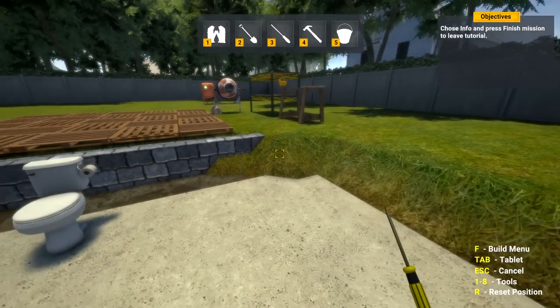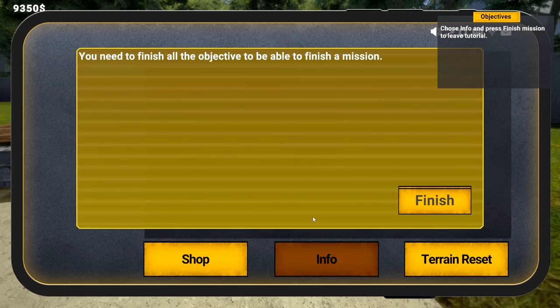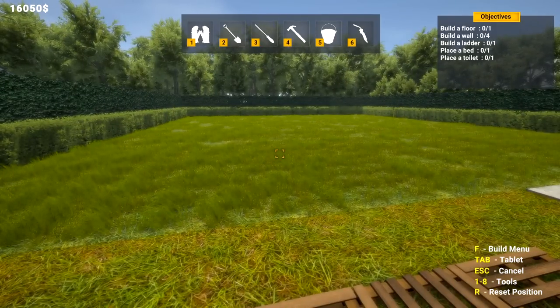That was pretty easy for the first go. We're going to jump into the second one and see what else we can do here. Okay, so our friend wants a bunker - this one's already built one. Four walls, a ladder, a bed and a thing - he just wants a small one.